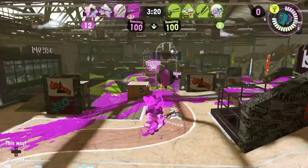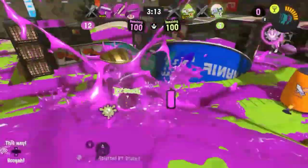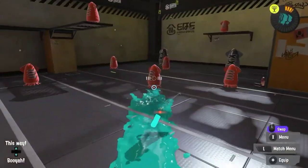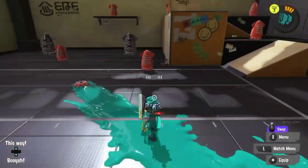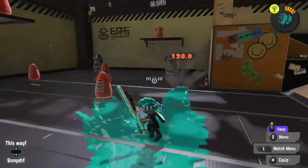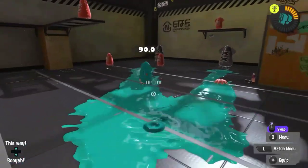Now on to the basics. Splatana Wiper Deco is a lightweight Splatana that can fire fast projectiles of ink. As with every Splatana, this weapon has horizontal and vertical slashes. Horizontal slashes from a distance can do 30 damage, making this a 4-shot. This attack is very fast, but it takes a while to kill, so you have to strafe around these swings to get a kill thanks to its speed.